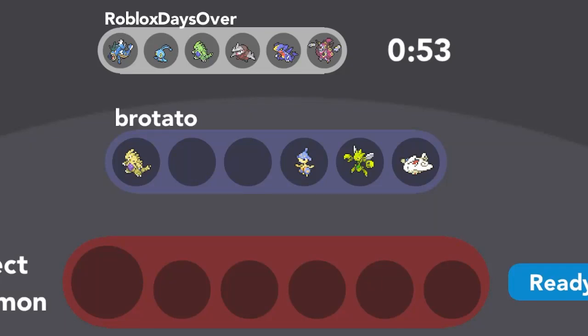In today's video we're taking on a user by the name of Roblox Days Over. As you can see by their setup, they have a pretty intimidating team. Manaphy and Hoopa are pretty devastating wallbreakers in the competitive scene when you don't come prepared for them. He also has Escavalier, which can be scary, and Tyranitar, which is a pretty good tank, although I'm not too scared of it because my team isn't too weak to it.